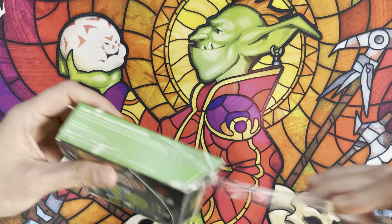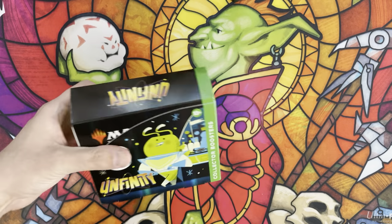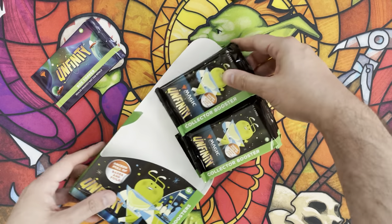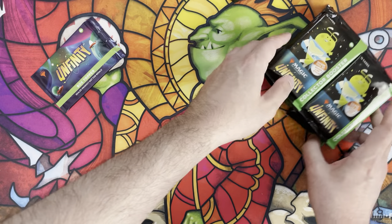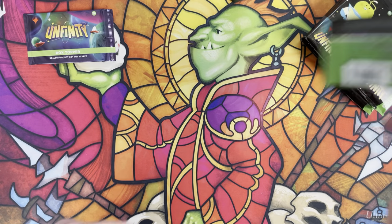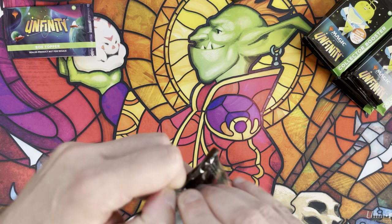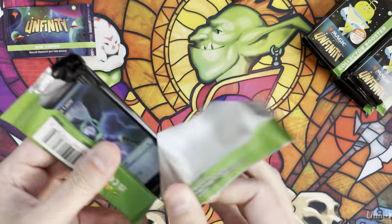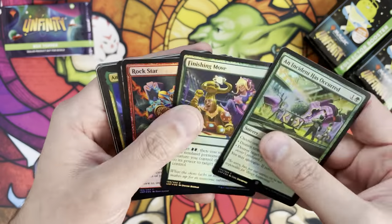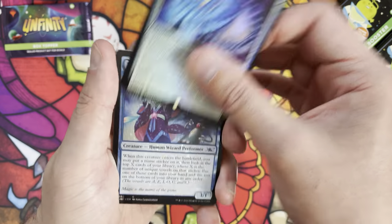All these boxes come with a box topper, which appears to be a foil borderless shock land - already cool in its own right. We really haven't seen box toppers with this kind of meaning and value since Zendikar, where there could be something actually really valuable inside. That adds a nice baseline value. I have a feeling those shock lands are going to hold pretty good value over time - that's the chase.